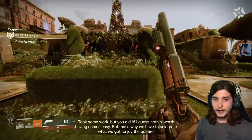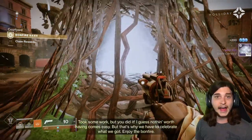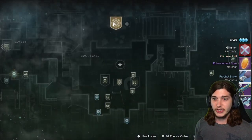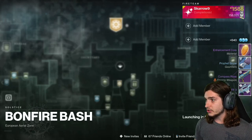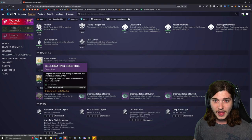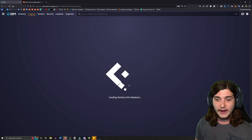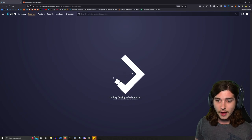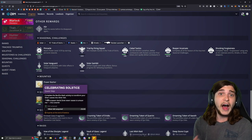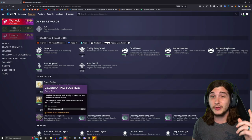I just ran my first one and I should get 100 Silver Ash here. I'm going to load into another one because I'll need one more. When DIM loads, I needed 125 — I should only need 25 now. So I only need 25 left, which means I only need to earn 45 more Silver Ash to actually complete this step. That should be one more run.